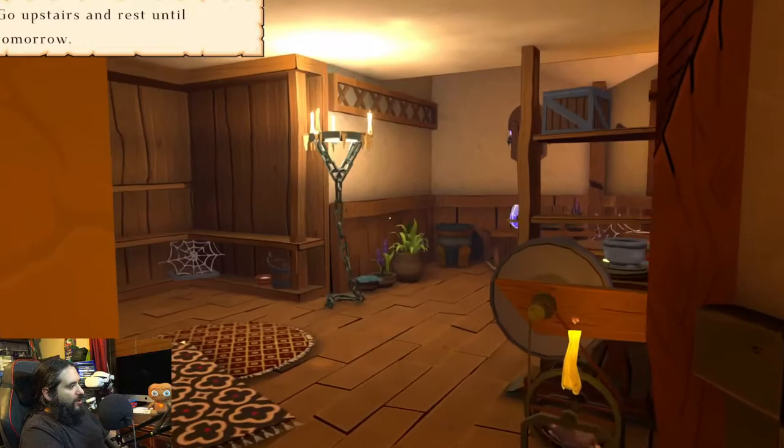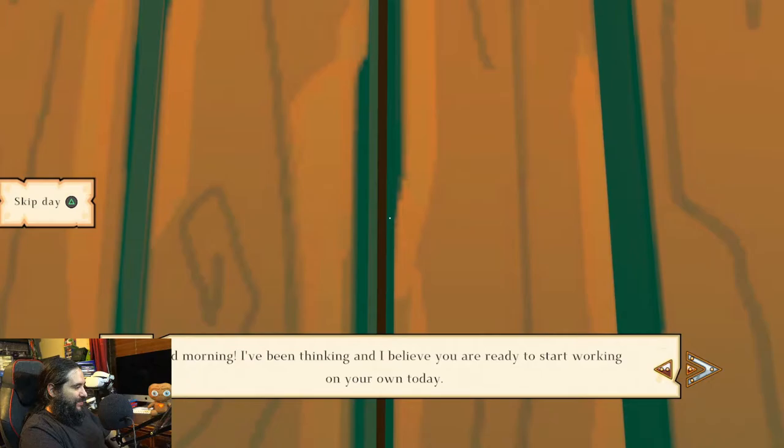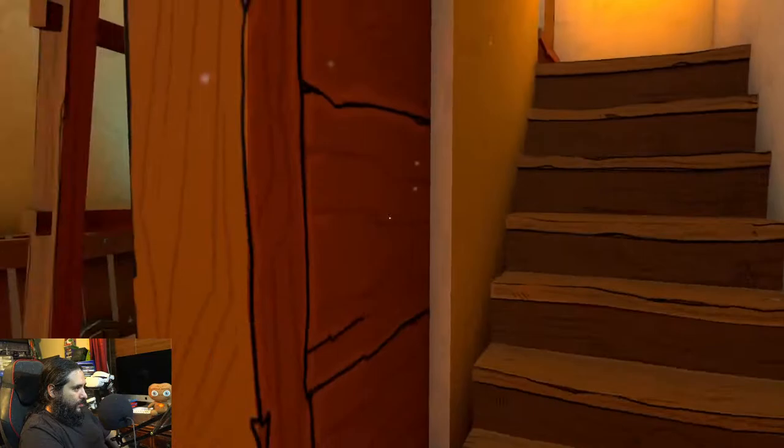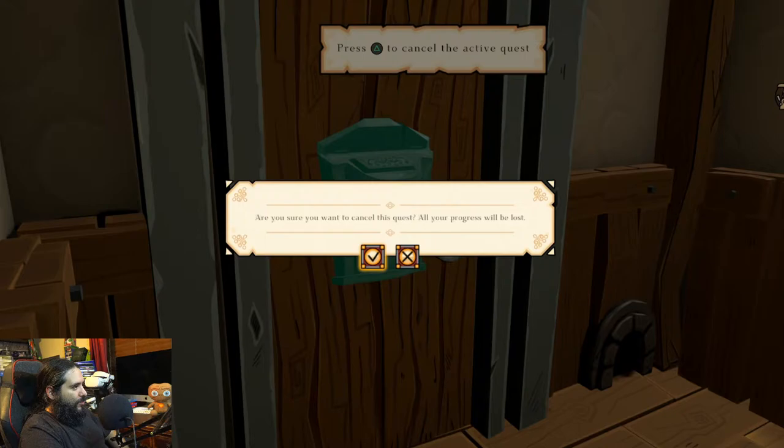Nice little house. Where's my kitchen though? Does my character not eat? What's our quest now? Oh, we gotta come here. Learn to make a cure disease potion. We'll do that one. You can't do more than one at a time. Okay — cure disease.